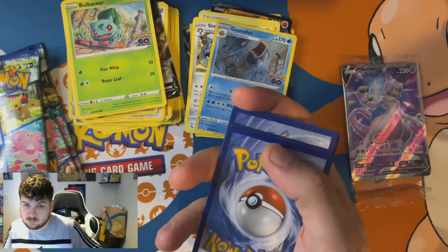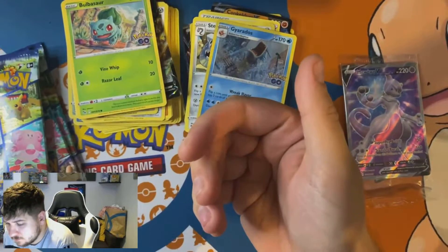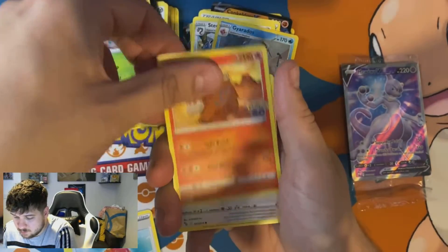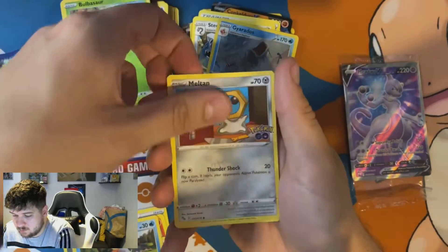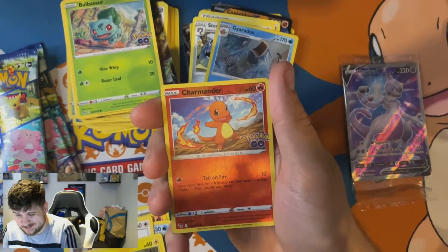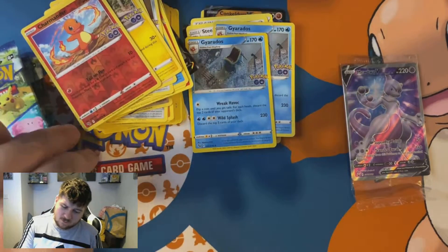Cool card — this one's mine. Whatever card we get at the end is going to be off-center, so you kind of do want a good pull and kind of don't. Magikarp, Moltres, Eevee, Pikachu — I thought that was going to be a Radiant Charizard, I really did. And Gyarados again — I can't get any radiantsn. Four packs left.